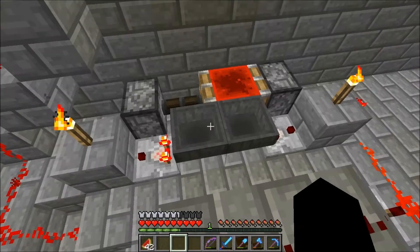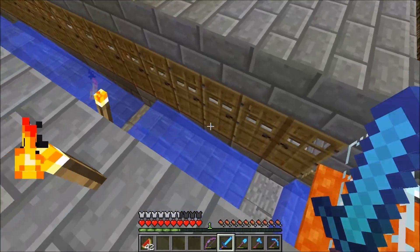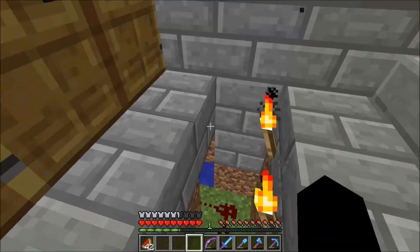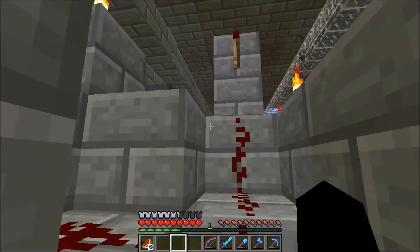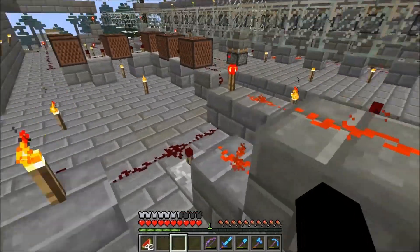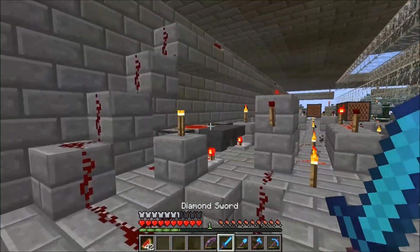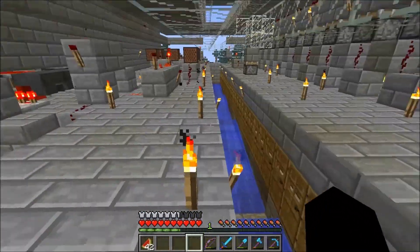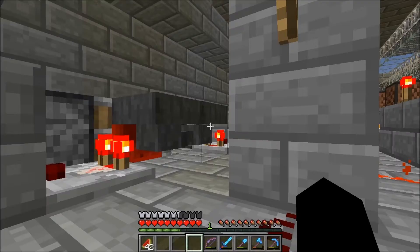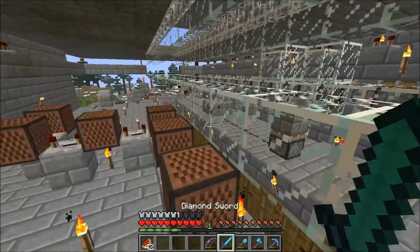This right here is a hopper timer that runs about a minute or so, and this is what I'll call an empty trench detector. These pressure plates will activate the redstone every time a golem comes down. As long as golems are coming down, the hopper timer is not going to run and won't signal anything. If no golems are falling — since this is a no-golem-falling detector — then the hopper timer will run.